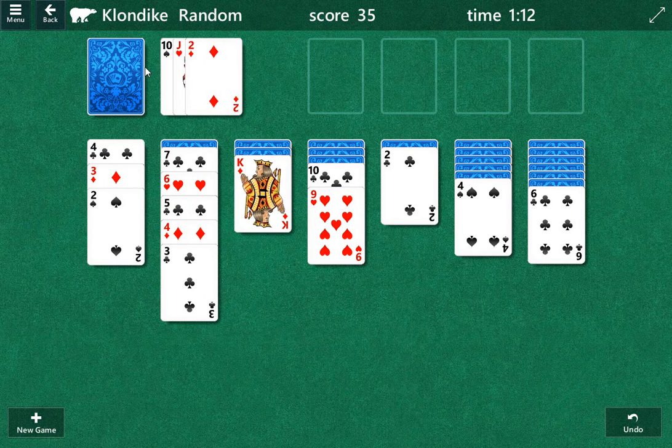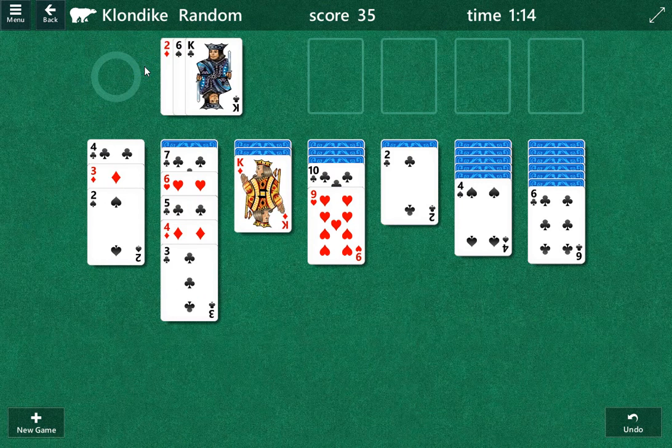We can't bring down both twos. But if we have an ace of clubs, same thing with this two of diamonds — I don't like bringing it down unless I needed a specific card. But we'll see here.